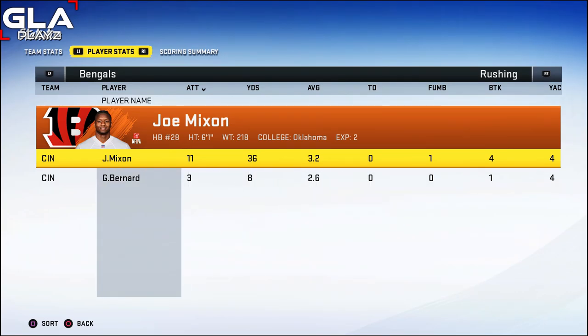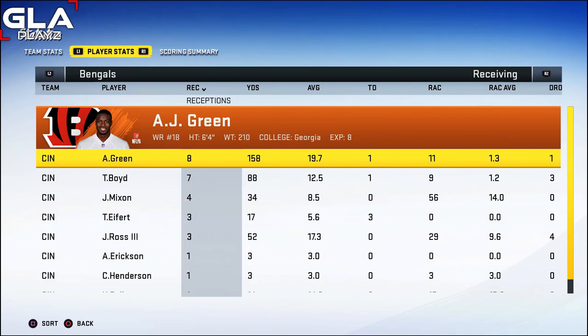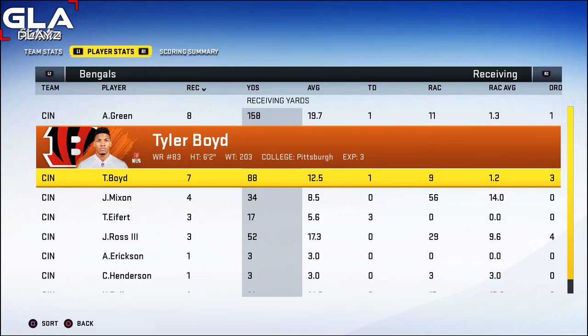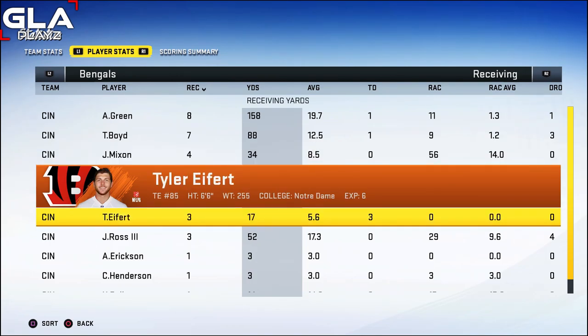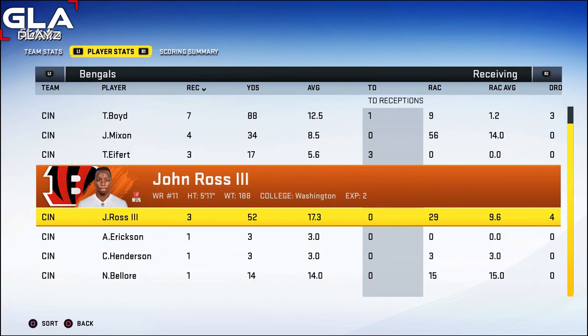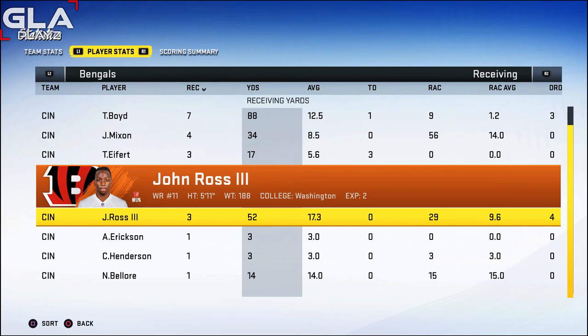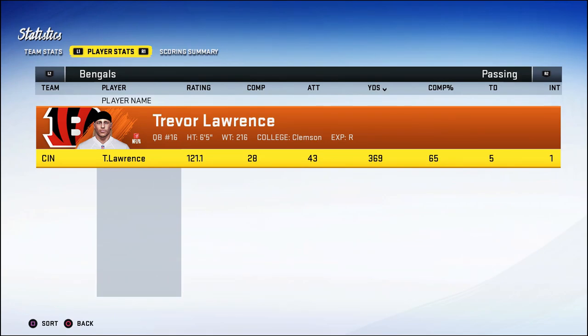Joe Mixon only had 36 yards rushing with a 3.2 yard average — he got shut down in the second half and also had one fumble on that screen pass. So I just kept throwing the ball all game with Trevor Lawrence. AJ Green had eight catches for 158 yards and a TD. Tyler Boyd had seven receptions, 88 yards, and one TD. Joe Mixon had four catches for 34 yards receiving. Tyler Eifert had three catches for 17 yards and three touchdowns — he was such a good big target in the red zone. John Ross had three catches for 52 yards. Thanks for watching — hit subscribe to keep up with these Trevor Lawrence career mode episodes, the Cowboys franchise, the Browns franchise, and my creation videos!